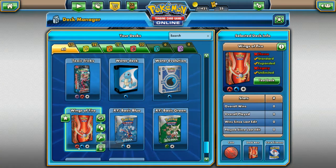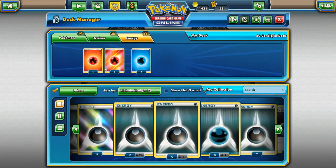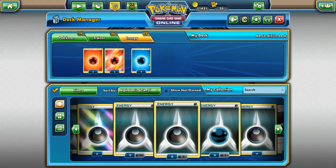Wings of Fire — that's what the deck is called. And it is actually a Fire-and-Water-type deck, which is interesting. So yeah, we get 11 Fire Energy and only 4 Water Energies. Interesting.